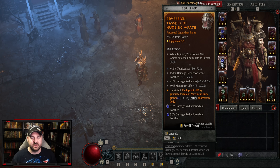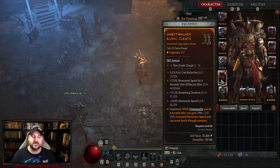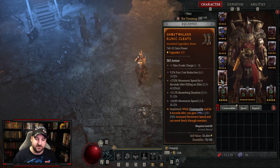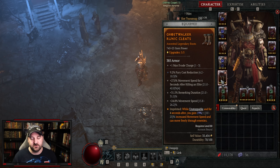For the boots we have ghostwalker — this makes me unstoppable. When I'm unstoppable I run faster and freely move through enemies. On it we have movement speed, berserk duration, movement speed after killing elite, and fury cost reduction. Instead of berserking duration you can also get damage reduction when injured — that one's good too.